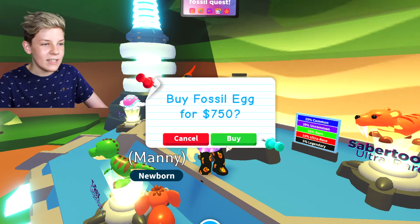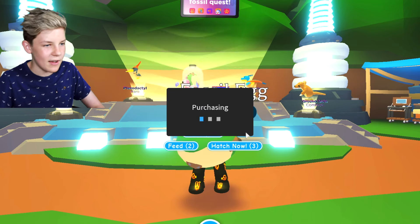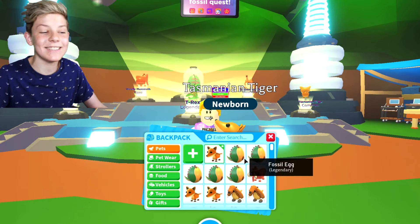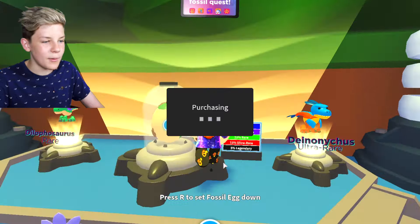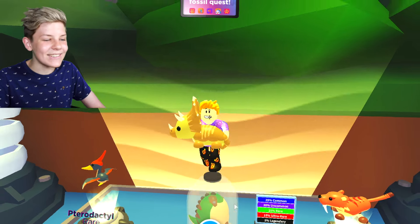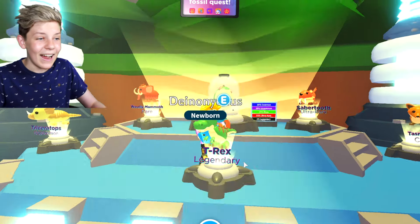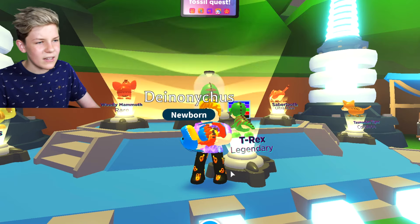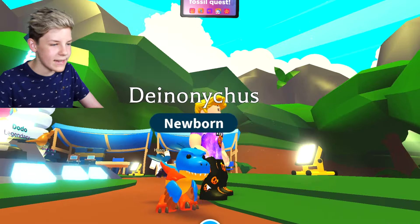Let's buy six more because we've hatched 14. Let's hatch now - come on, what's this one gonna be? A Tasmanian Tiger! Another Tasmanian Tiger! I guess I can make a Neon Tasmanian Tiger now. Let's hatch this fossil egg - a Triceratops! Another Triceratops? What's this one gonna be? Oh, it's the Deinonychus - the one that I can't pronounce. Just let me know down in the comments below how you pronounce this pet.